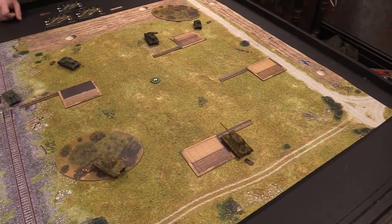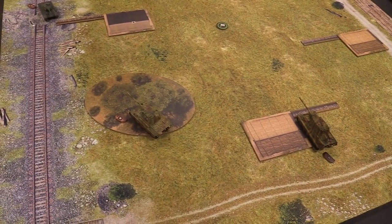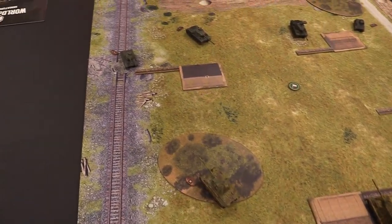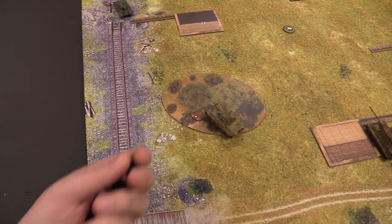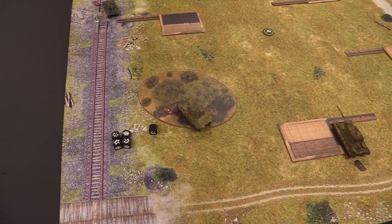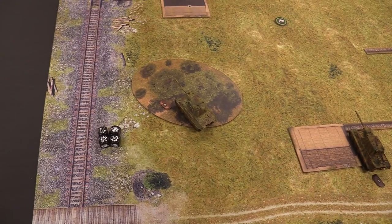Looking at initiatives and shooting, the Panther goes first at initiative seven — base of five plus two from the unique crew. Sitting here I'll pop a shot at the T-34. Six dice because I've got arrow shot. Medium tank gets to re-roll one. With arrow shot, you have to turn one of your crits into a hit.